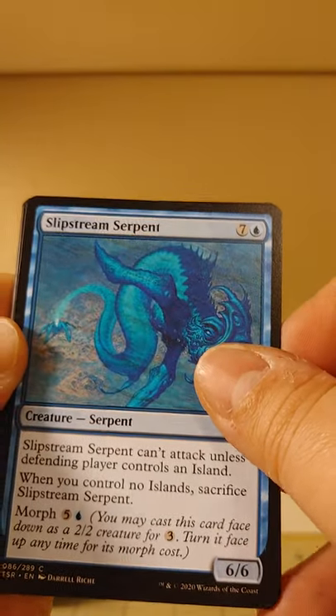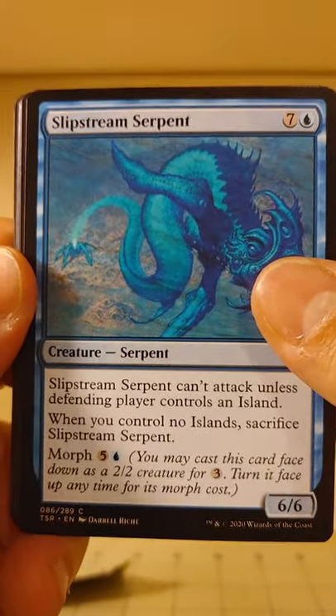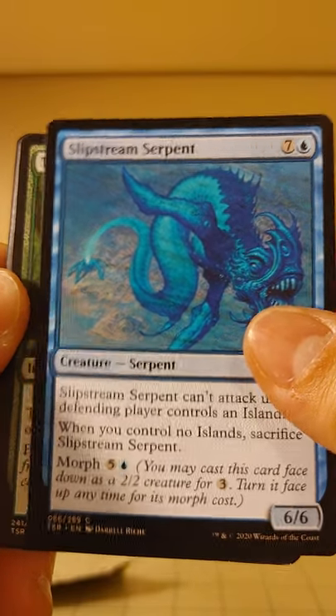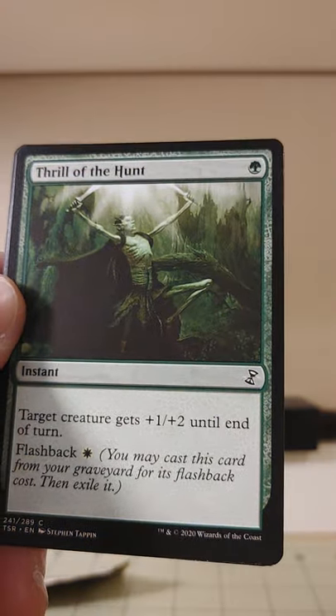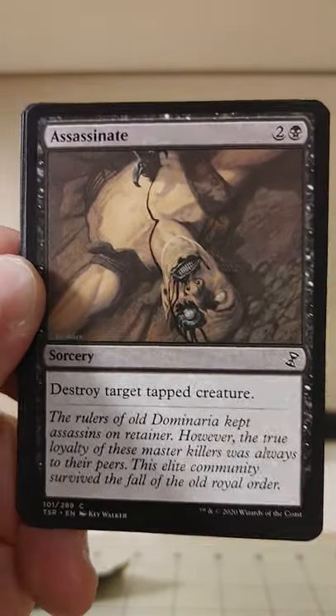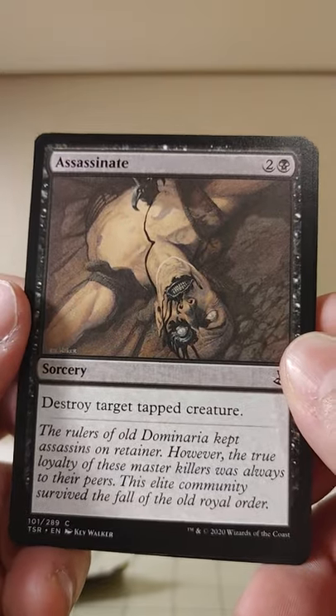Slipstream Serpent can't attack unless the defending player controls an island. Island Serpents are never really great. There's Thrill of the Hunt, non-foil edition. Assassinate — destroy target tapped creature. Not mincing words there.